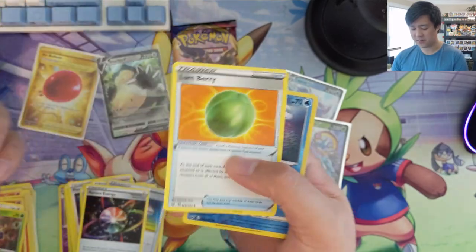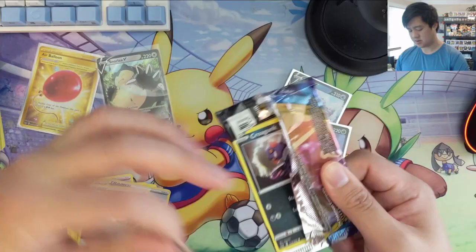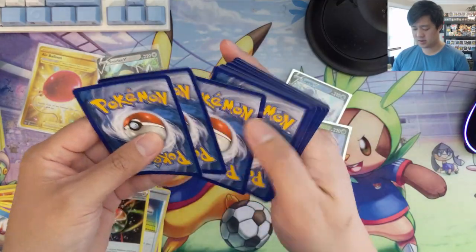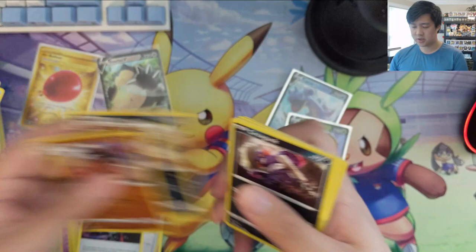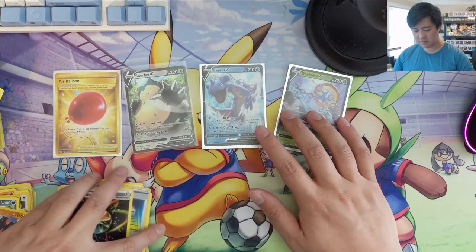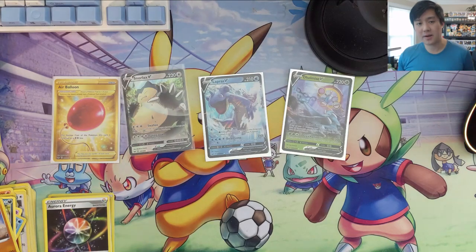Boots — always a weird name in my opinion. Lombre, Goldeen into a Polteageist. Final pack for this opening — Seekinstone, Ordinary Rod, Mudsdale into just a Thievul. So out of 20 packs, a one-out-of-five hit ratio isn't bad, but we're definitely looking for some more on the Darkness Ablaze side. We'll see if we can improve next time. As always, thanks for watching — like and subscribe to support the channel. I'm I Want a Turtle and I'll catch you guys next time.